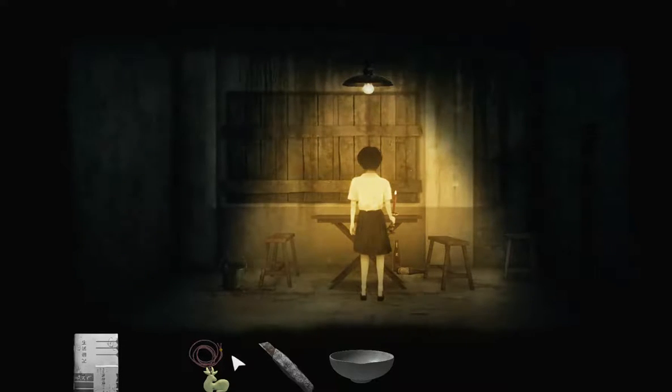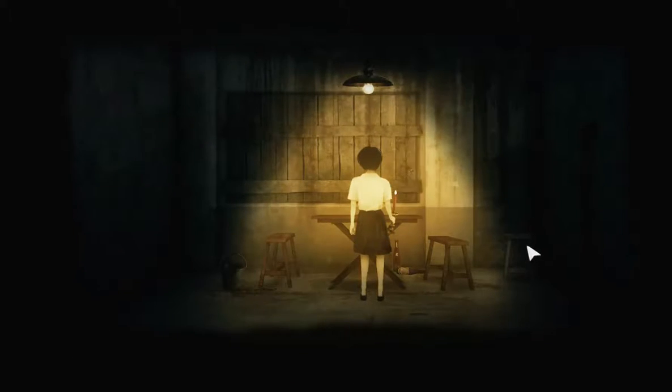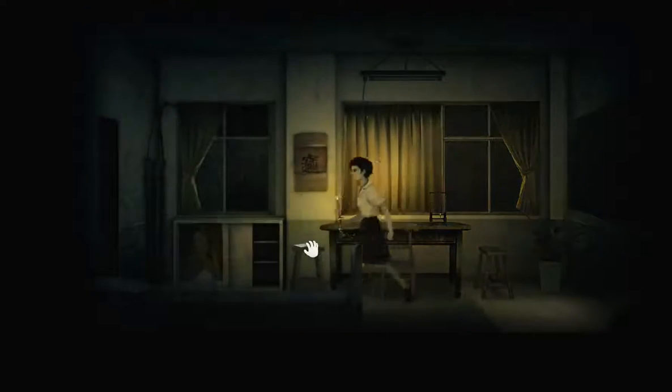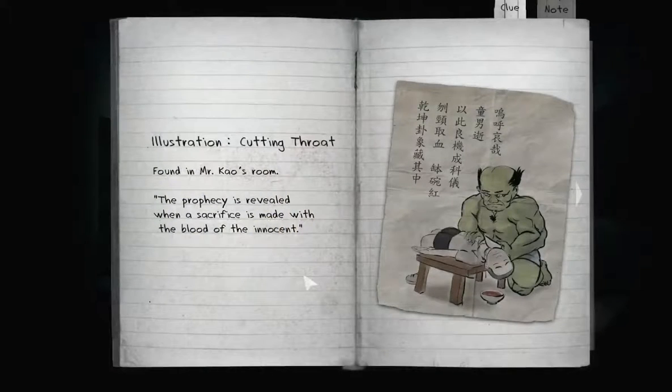We do have to get past the zombies again, and that's going to be a problem. There's a note — who put the note there? Was it there already? It might be a note on a bench. Illustration of cutting throat. Found in Mr. Cow's room: 'the prophecy is revealed when a sacrifice is made with the blood of the innocent.' Oh, that's what the ball is for — the blood of the innocent!